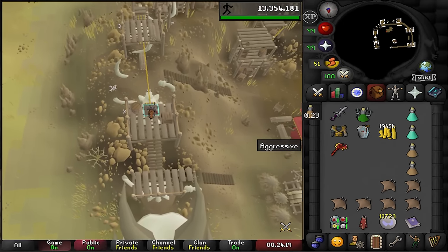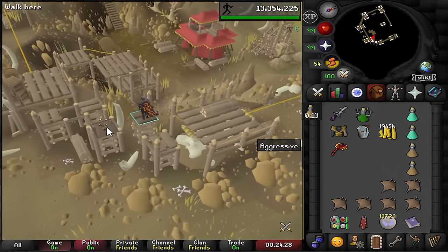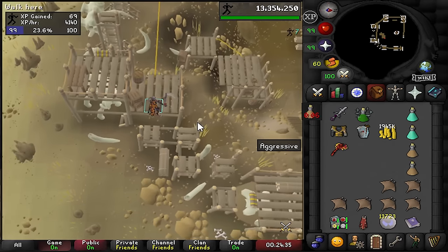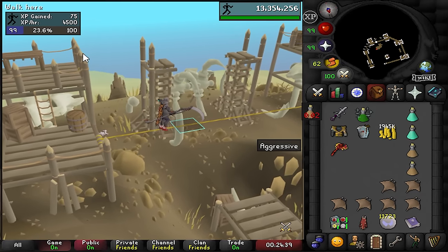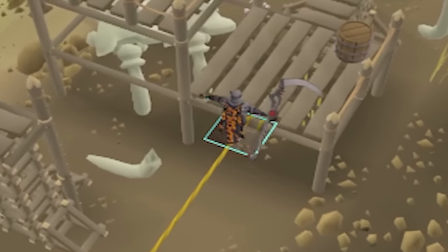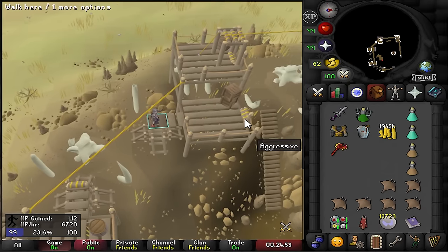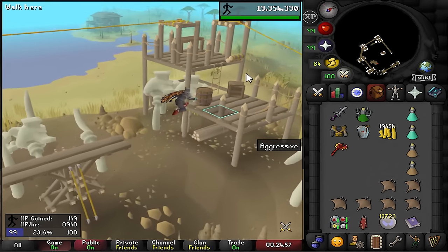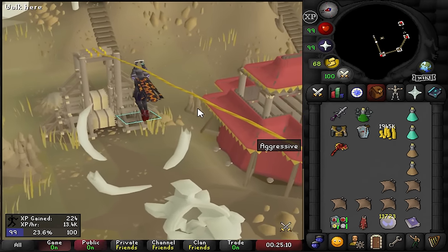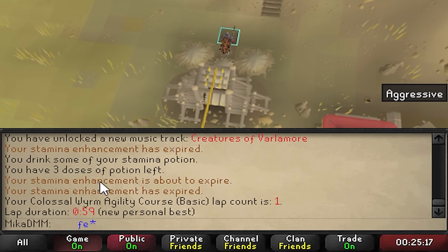One full lap gives 37 XP on the basic course. For the advanced course, the obstacles seem to go somewhat automatically. I nearly had a heart attack thinking I failed with 99 agility. The advanced lap gives 59 XP — so let's try the full advanced course.